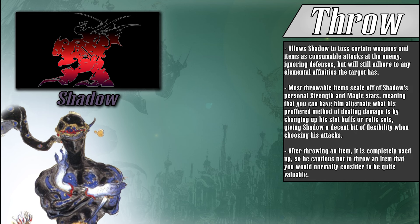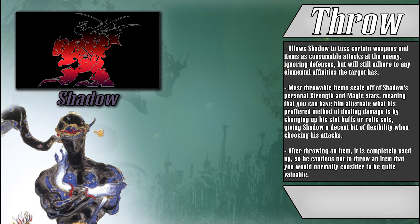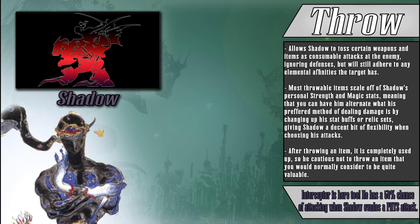Throw allows Shadow to toss certain weapons and items at his opponents, dealing double the damage of that weapon and ignoring factors like defense and evasion, with the exception of any elemental affinities the enemy might have. Throwing weapons or items like Shurikens will scale off of Shadow's strength when factoring damage, and can come in handy when going up against pretty much any enemy, as they will ignore physical defense unlike a standard attack. Scrolls are also another type of throwable item, where a certain effect will activate based on the type of scroll, ranging from magic damage from items like a water scroll, or giving Shadow a buff like the invisibility scroll. All throwable items are used up once they have been thrown, meaning that you want to be careful not to throw that shiny new sword you just got if you intend to use it — because once you give it to the homicidal ninja to chuck at a random bird, it's gone for good.